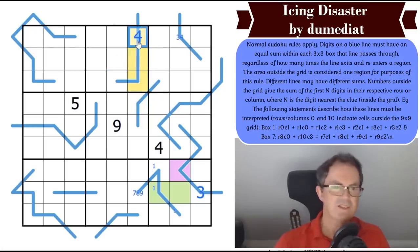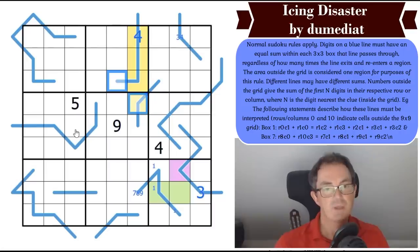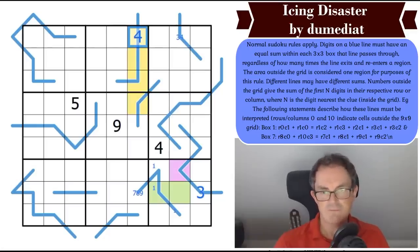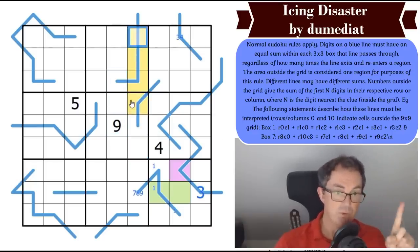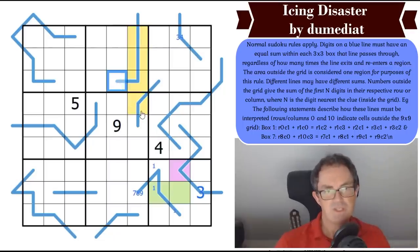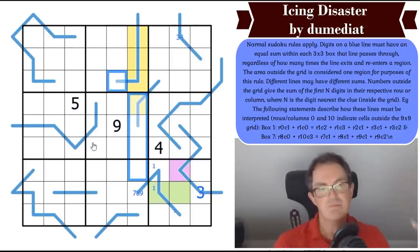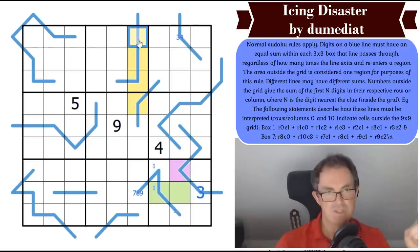If this digit is 4, we're comparing the sum of this line with the sum of this column and getting the same total. If it's 5, this line adds up to those two digits; if 6, this cell adds up to those three digits. If this were a 7, we'd have the same problem we've already identified, so this is not a 7. But it's at least 4, so this digit is 4, 5, or 6.